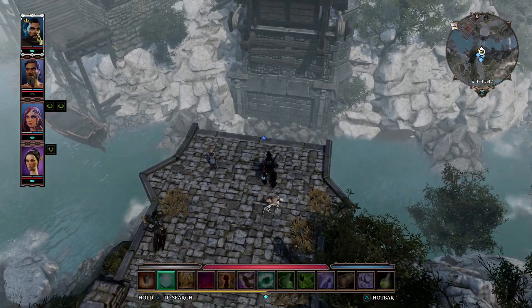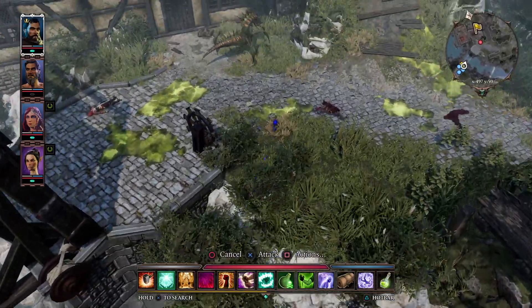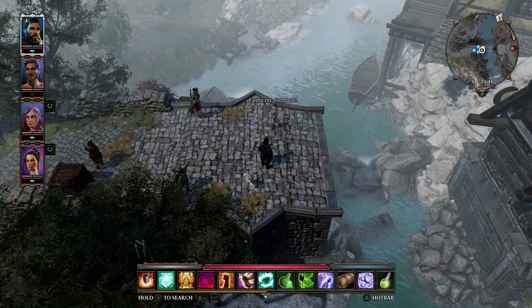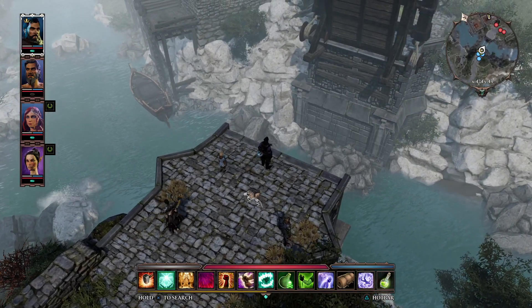Now if you speak to Baron Pruitt, he'll tell you that his mum has trapped him across the other side of this river to protect him against these very nasty void woken. If you are playing a hero role like myself you may agree to help him and his mum, but in order to do that you've got to get across the river.